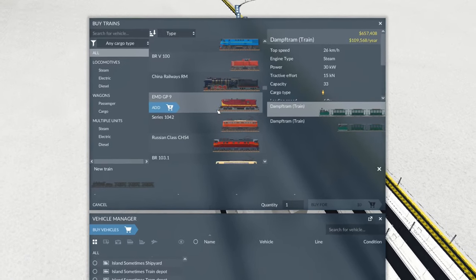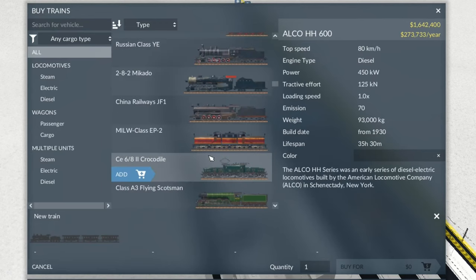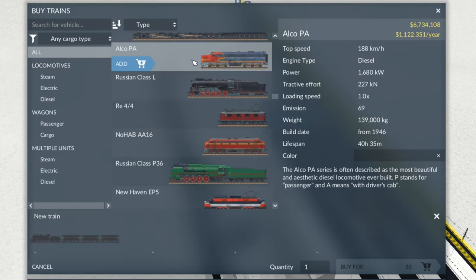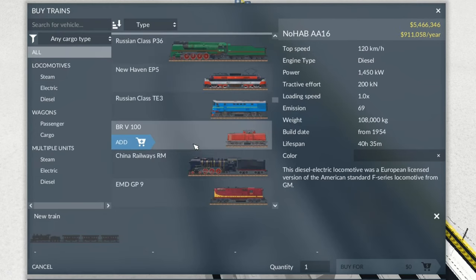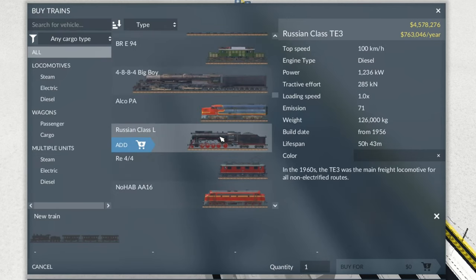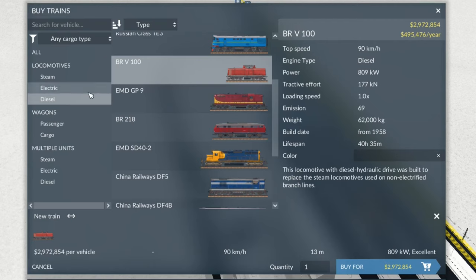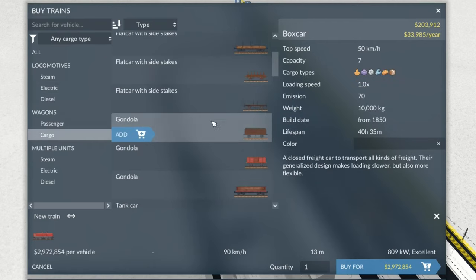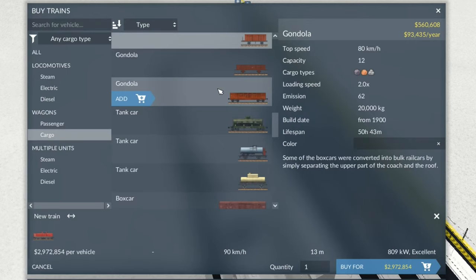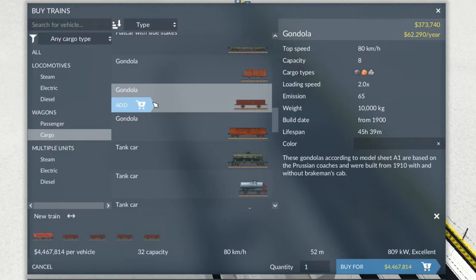Train-wise, you're going to want something pretty small — the TE3 maybe, the BRV100, the Alco HH600. A variety of steam trains could do the job as well — the Alco PA or the AA16 at a push, or the GP9 or the DF5. These are the best trains to use. In this circumstance I'm going to go for a lovely little BRV100. The top speed is 90 kilometres an hour. We want to find cargo wagons that are approximately 90 km/h — that one's 80, that'll do pretty well. So we'll grab about 10 of these.